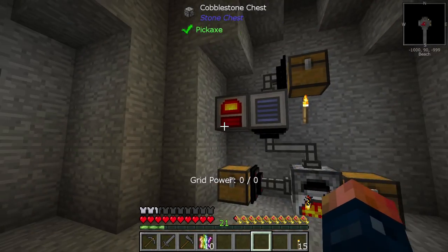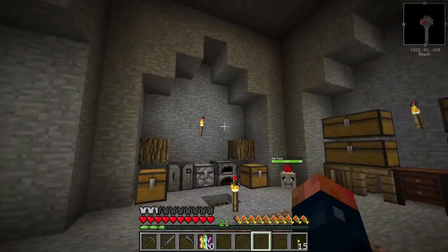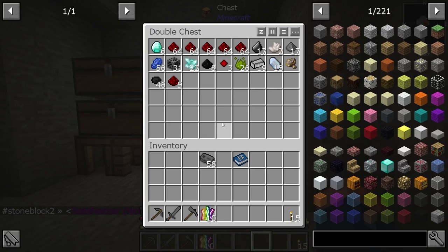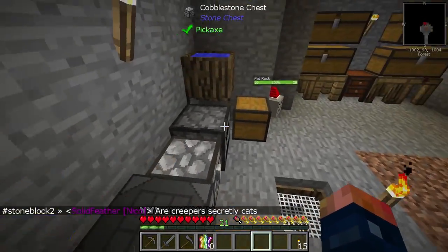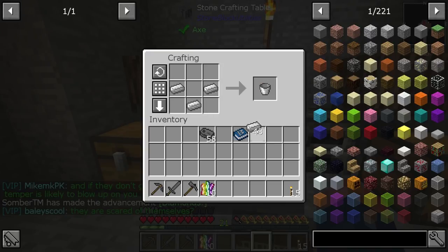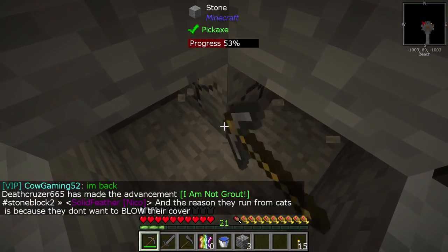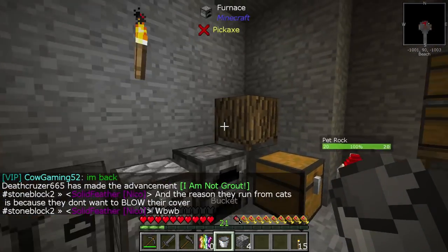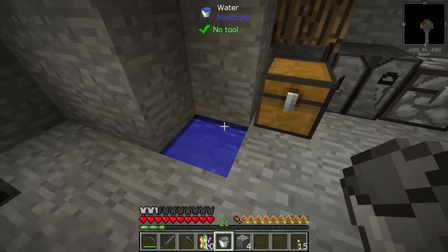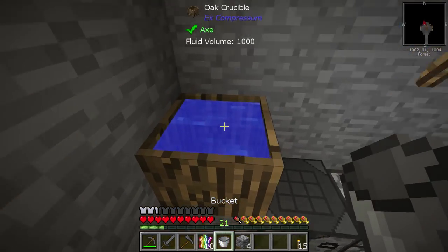Quick word of warning: do NOT shift-click coal into your furnace or into any Extra Utilities machine because you will probably crash, as I just experienced three times because I didn't learn the first time. Anyway, our water is now done - we have both crucibles ready. We can now take some iron and go ahead and make ourselves a bucket. This bucket is what we use to make an infinite water source - just one source here and one source here.